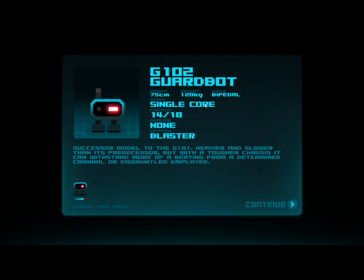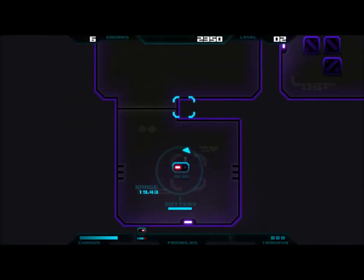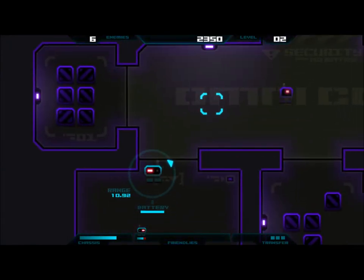This is a guard bot. He has a single core, which means he's very limited. He will just do a patrol if I leave him on his own — like if I take over another droid and transfer control to that one. He's pretty weak, not very good weapons, and dumb.